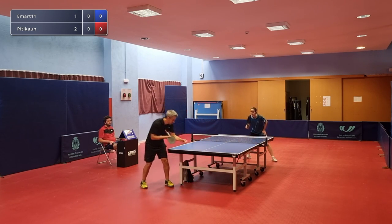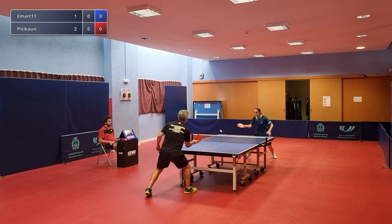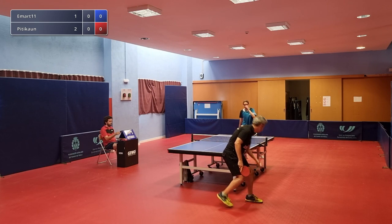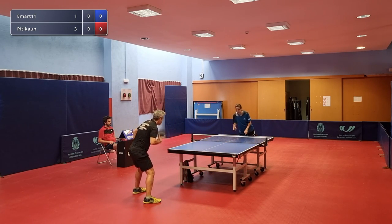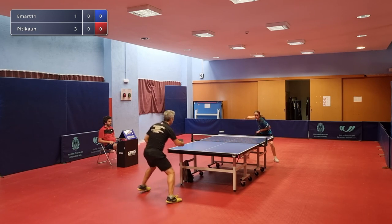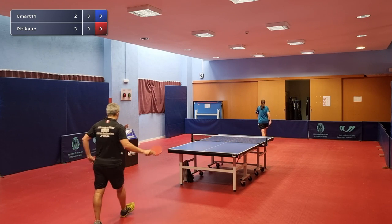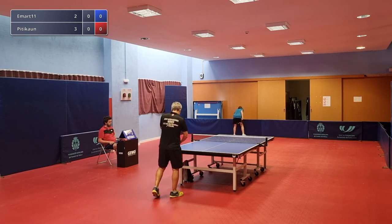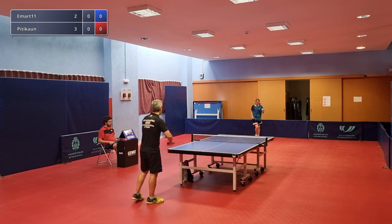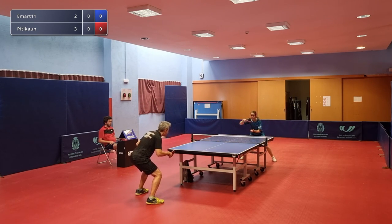Maybe a bit of nerves there - a player of that standard wouldn't be expected to make a service mistake right away. Same from Emart - you'd expect her to make that shot, so it might just take a few points for them to get into it. Good backhand from Pitykown but Emart was in a good position to make the block down the line. We've seen yesterday how good she is at that - she's more comfortable on the backhand side.